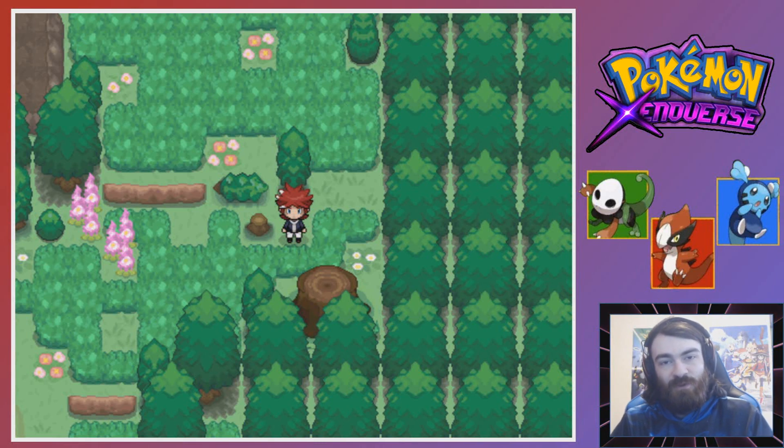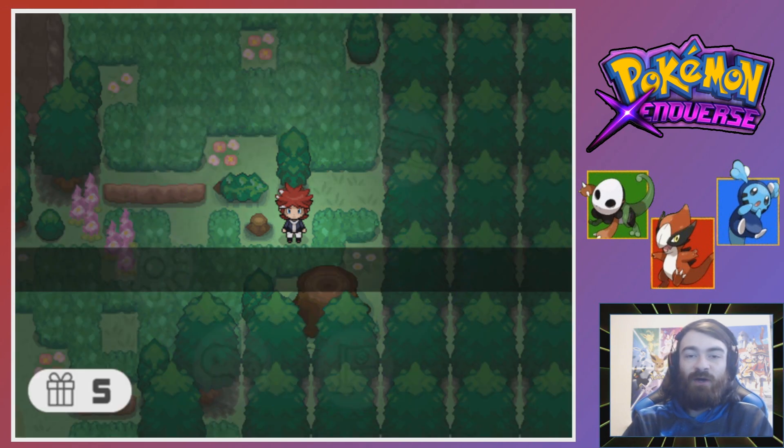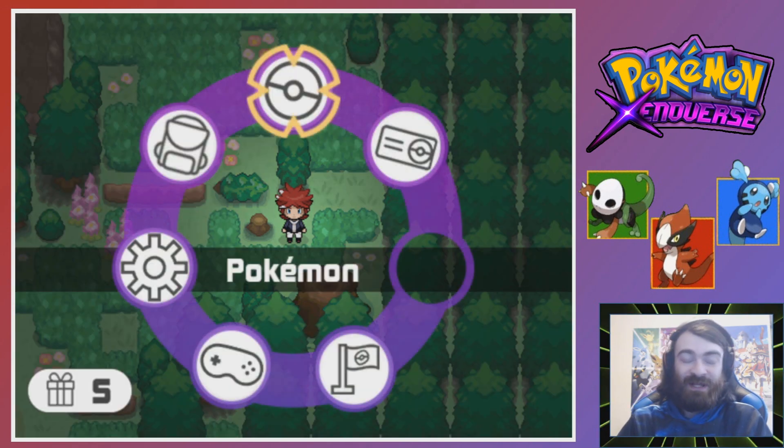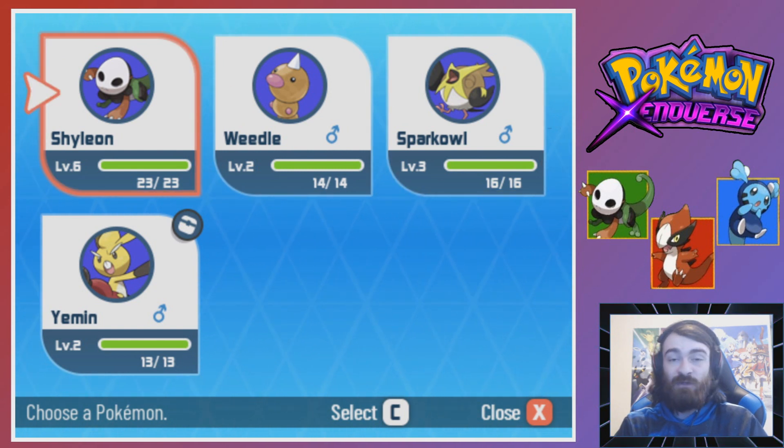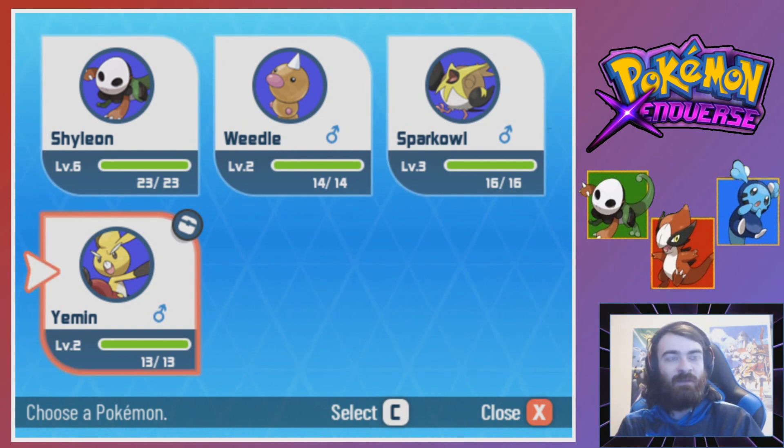Hello and welcome back to a Pokemon Xenoblast playthrough. This is part two, and this episode we are ready to grab ourselves the Pokedex, as I didn't realize until the end of last episode that we don't actually have one yet. Last episode we got ourselves three brand new Pokemon: Shileon, Spark Owl, and Yemen.